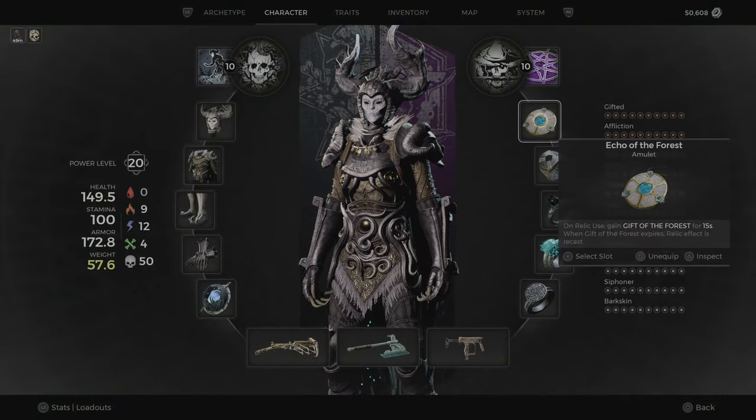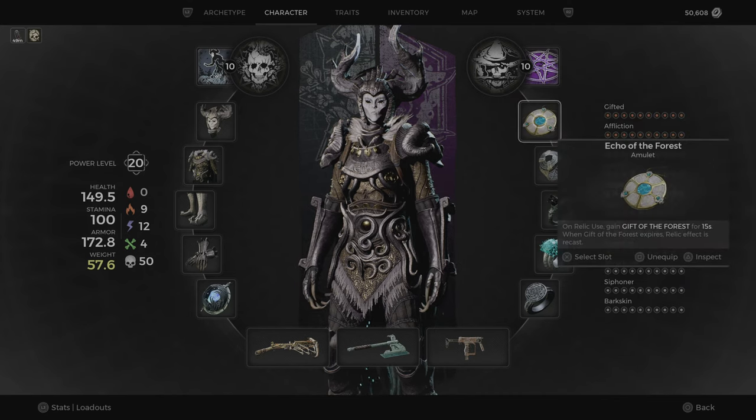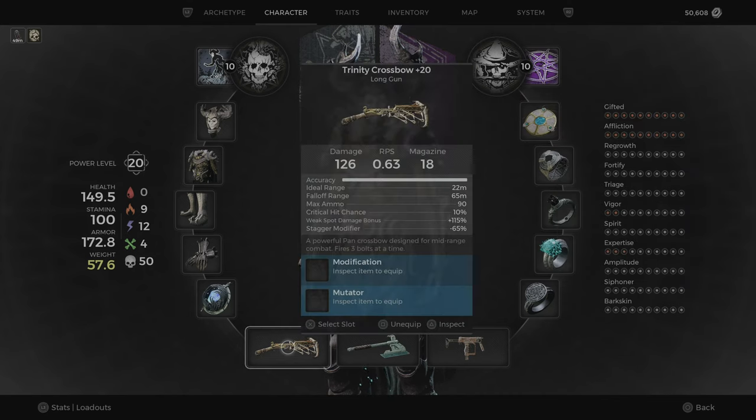Right here, this one. And then once you get this amulet, you can get the Trinity crossbow. I will show you now where to get this one.